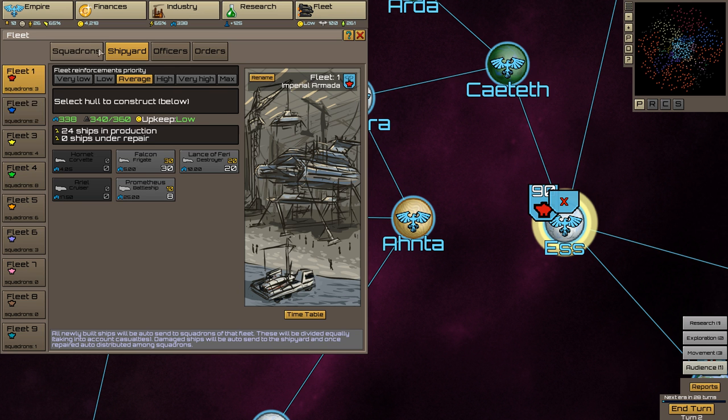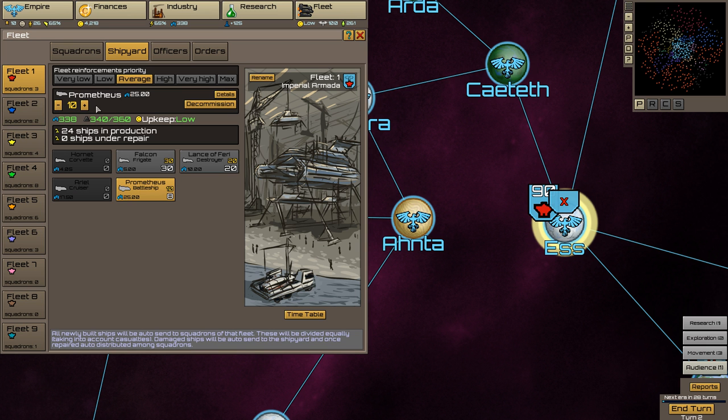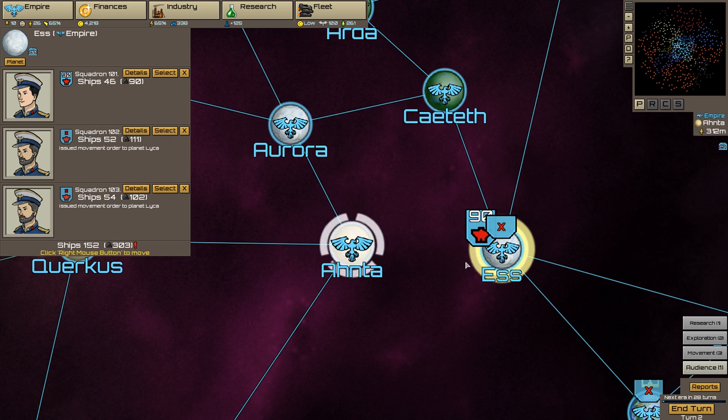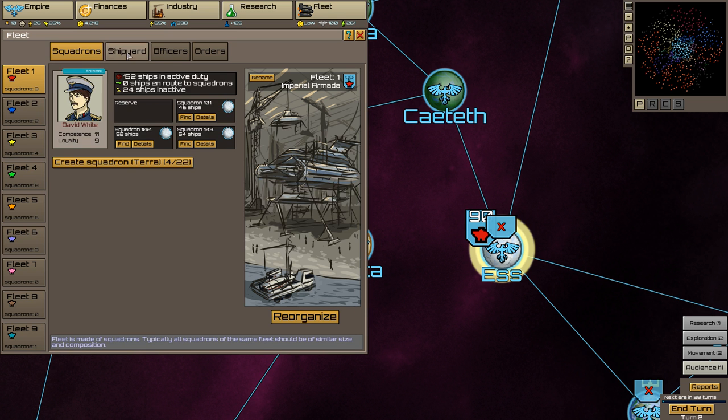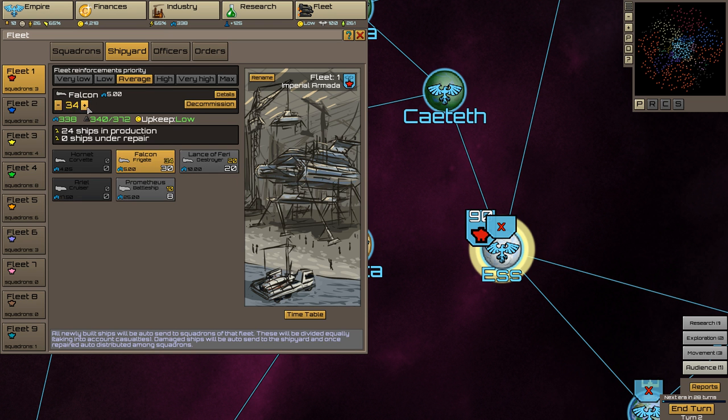You can click on the source planet — the planet where you started — to cancel the movement. The movement will be executed at the end of the turn. Also, you can select how many ships to move — let's deselect that one. Now we have two selected.